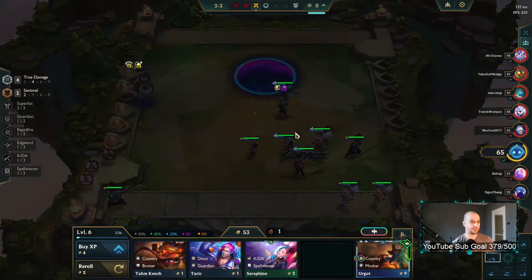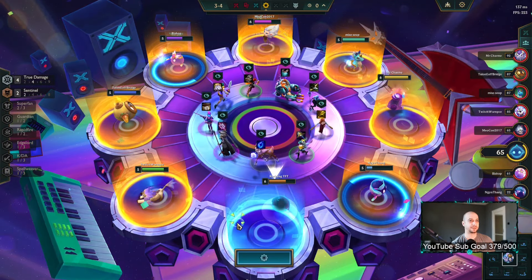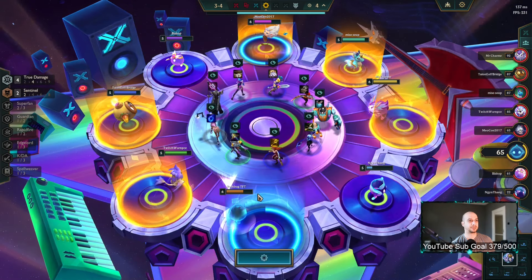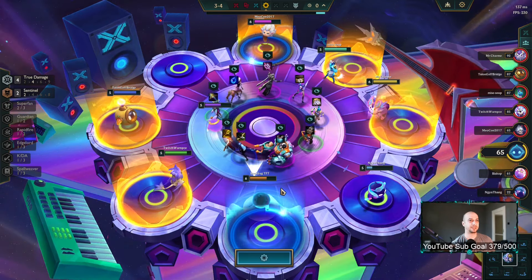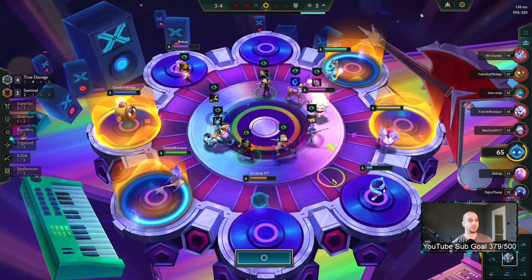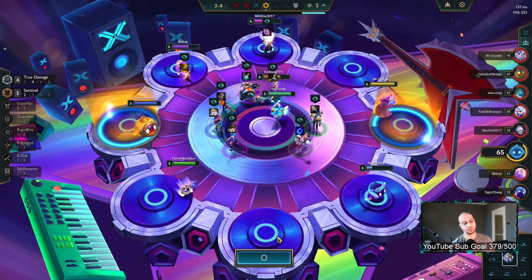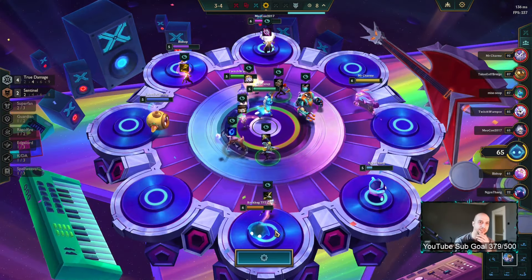We have three Sennas so we're three off essentially. There is a spat but I'm not first pick anymore. Maybe we can still get it — I don't think so, probably that guy's gonna take it. Yeah he did. I want to go for a bow here — this gives us either Giant Slayer or the component for Nashor's Tooth, which is the best-in-slot item.